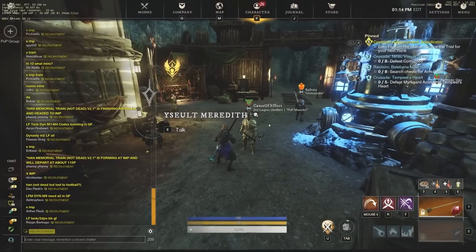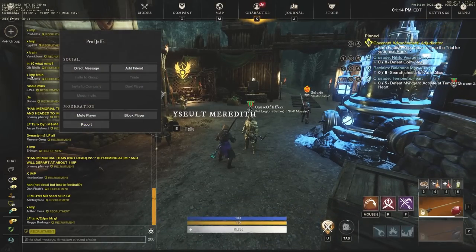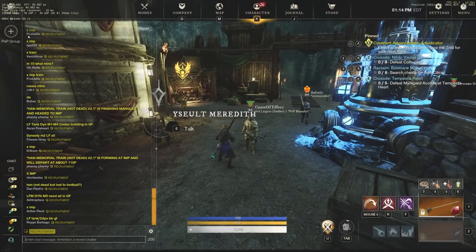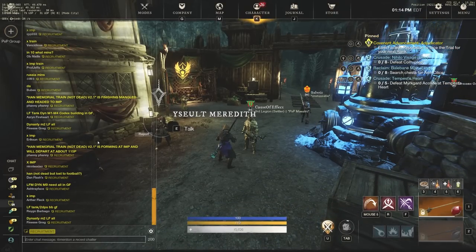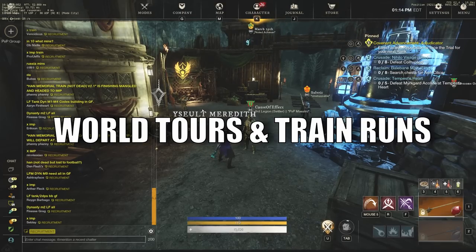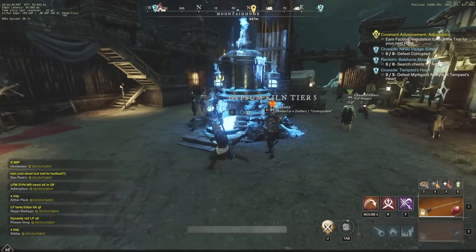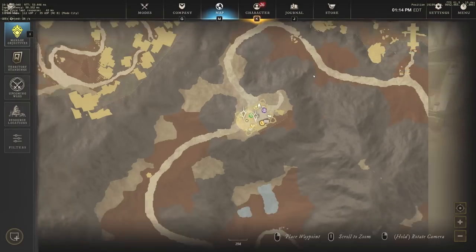The first thing we're going to do is go to the recruitment channel on your server. You're going to see people talking about X imp train, X train, or X WT, depending on if they call it a world tour or a train. You just want to type in X and whatever everyone else is typing in so that you get an invite to that train, which will walk you through all the level 60 areas that can boost your gear score quite a bit.